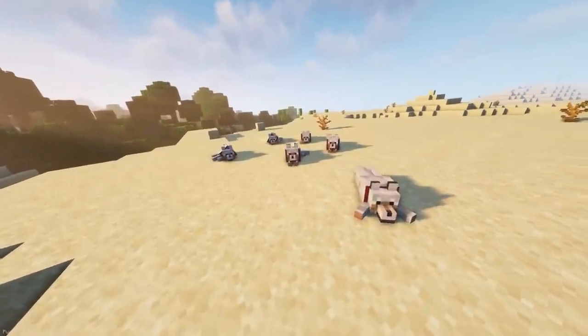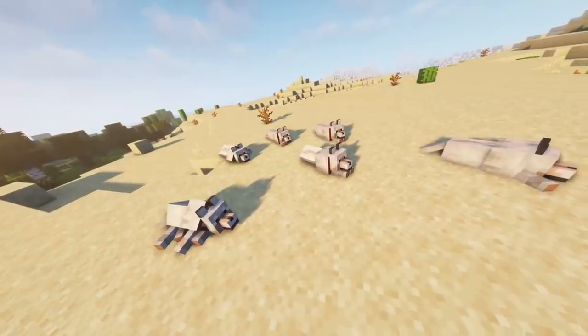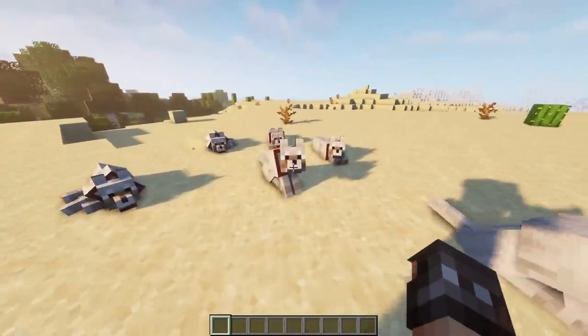With Let Sleeping Dogs Lie, some new animations are added to Wolves. Instead of your pet sitting around waiting for you to return, they'll lie down instead, with a few different poses included with the mod. They'll return to their sitting position once you're nearby again.